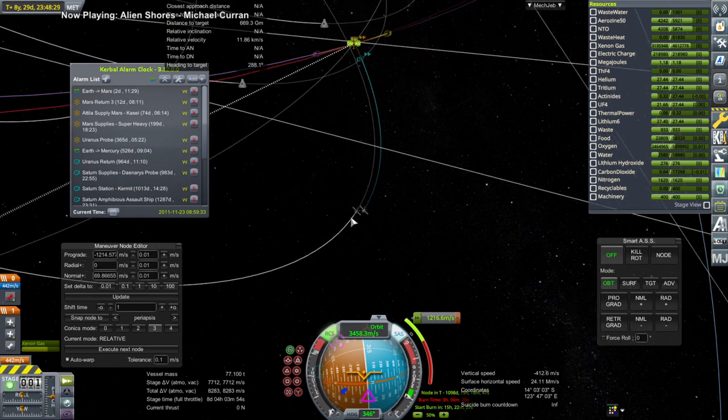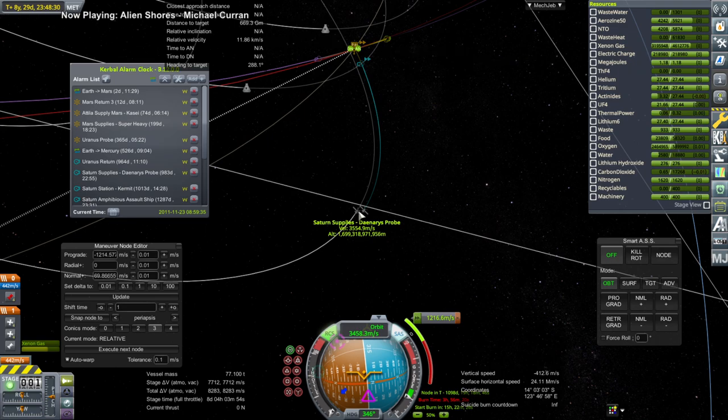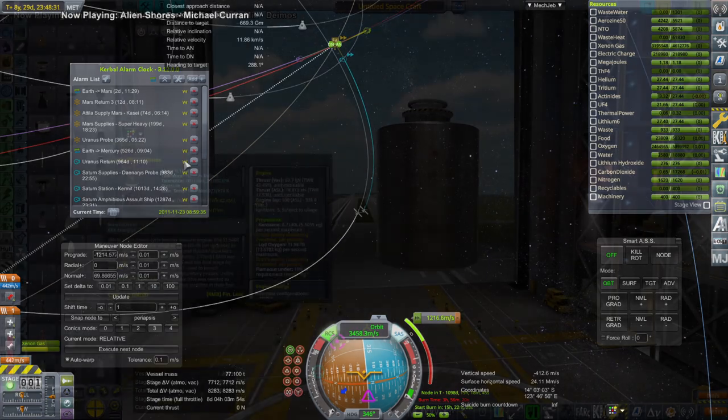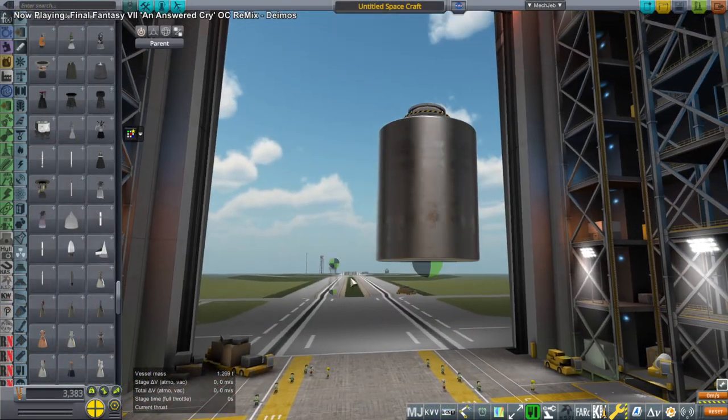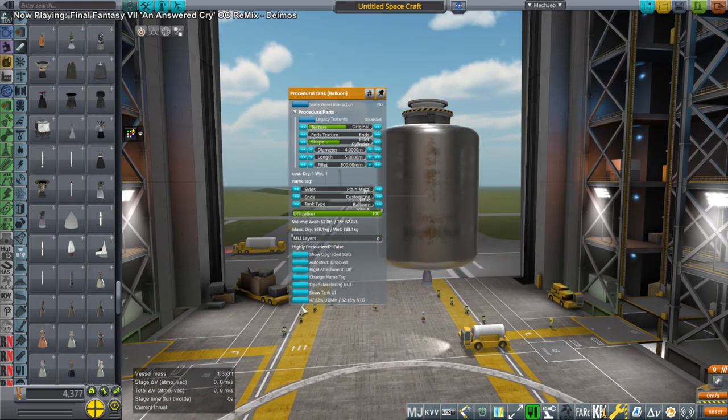I have a water recycler on there but occasionally it doesn't really catch up in the TAC Life Support dialogue. You can see they're actually going past Saturn orbit and coming back around. I don't remember why that is, but that ended up being how they were going.